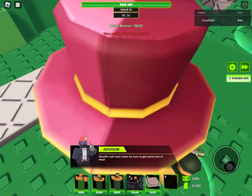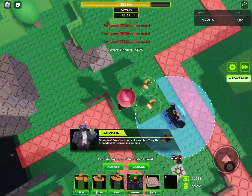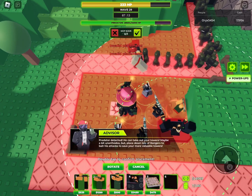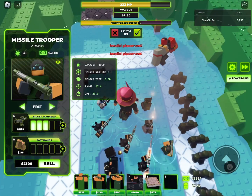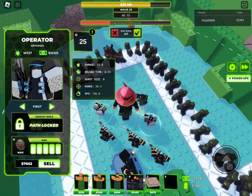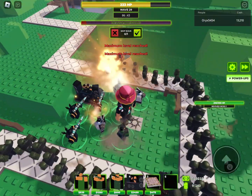Let's fast forward to the next few waves. The Predator has arrived and he's trying to kill my towers — but he's getting decimated. We'll win pretty easily. The thing is, if he kills a lot of my good towers that could be a problem, but he's not really much of a threat. The Eradicator will be, though, because he has a lot more health than the Predator.